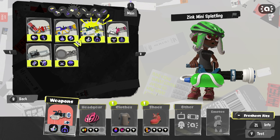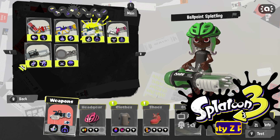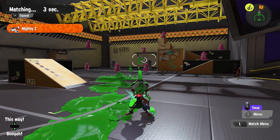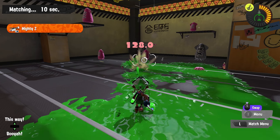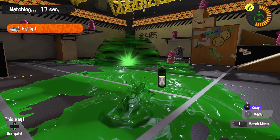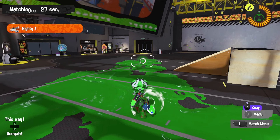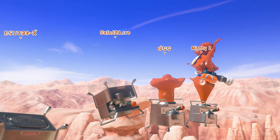Hello and welcome back to Splatoon 3, I'm Mighty Z, and today we're gonna take the splatlings out to play. Let's use one of the mini splatlings - haven't seen those yet. Mini splatlings have less range than the heavy and hydra but also less charge time, so you can keep sustained fire going. Really good support - it also has toxic mist on one of the variants and the bubbler shield, so it could work well for tower control defense.